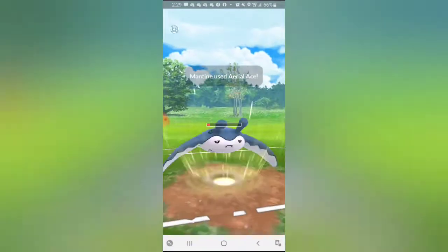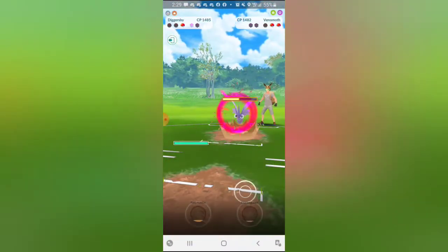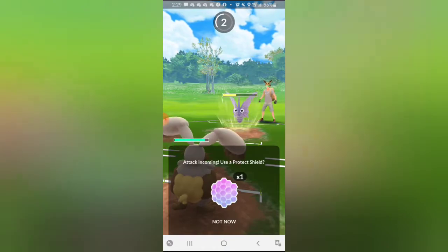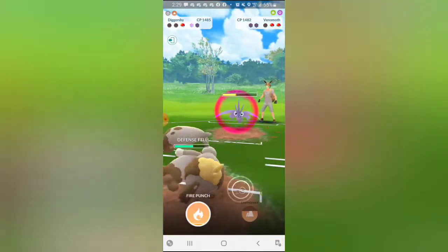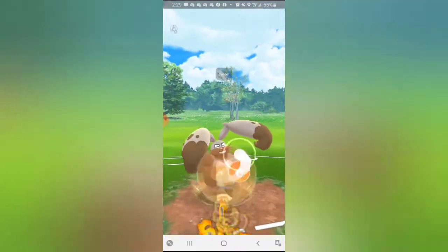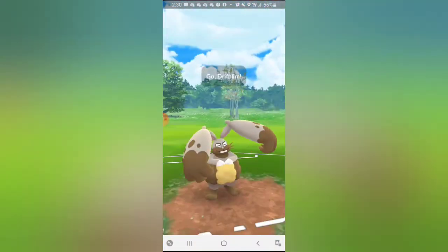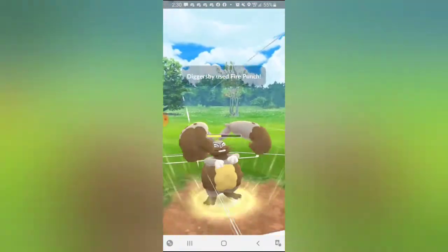Now I have to come in with Mantine and throw Aerial Ace, hoping they don't shield - but they do shield, which is so bad for me. I have to come in with Diggersby as my only remaining Pokémon. Venomoth gets to a move but I can't shield it, as an Icy Wind from Driftlim would be more threatening than any move from Venomoth. I get to back-to-back Fire Punches - this one KOs the Venomoth. The second one I've reserved because I know Driftlim is dry on energy so I can throw this before I'm debuffed.